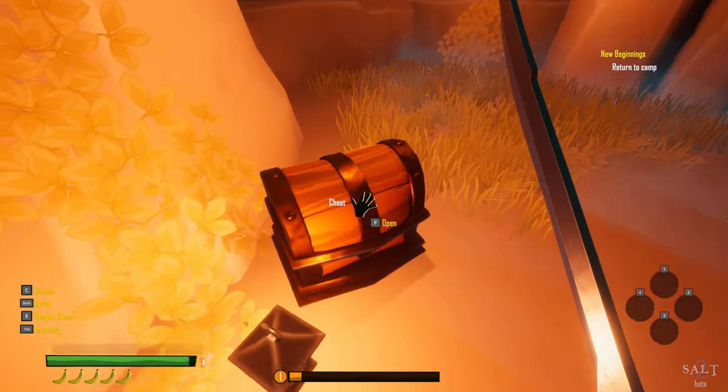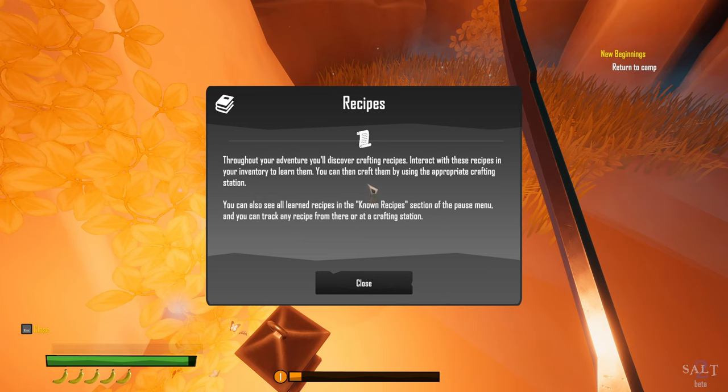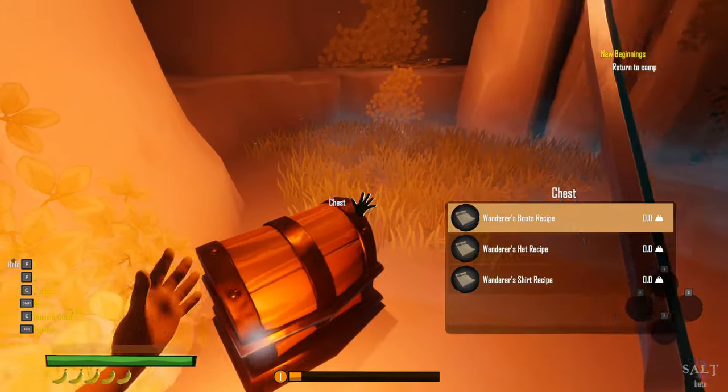We grab a treasure chest. Throughout your adventure you'll discover crafting recipes — interact with them in your inventory to learn them. You can craft them at the appropriate crafting station and see all learned recipes in the known recipes section of the pause menu, and track any recipe from there.